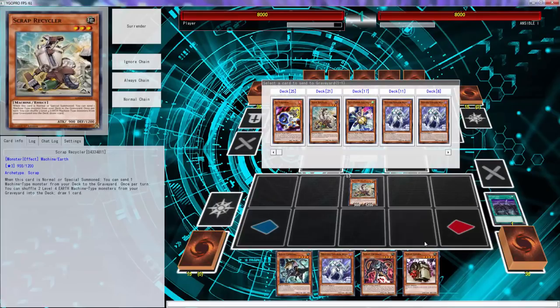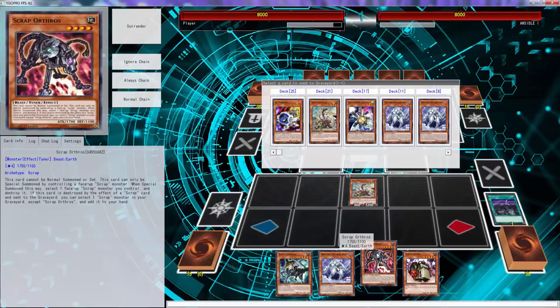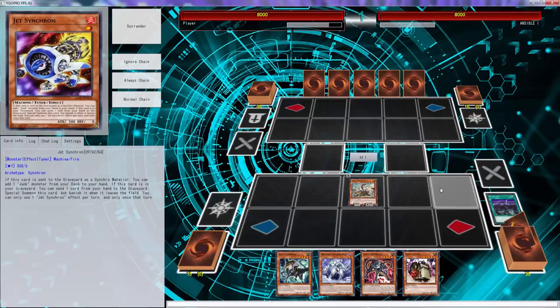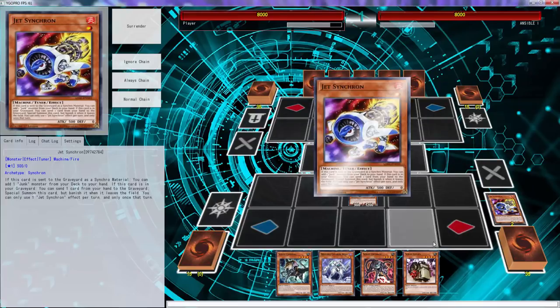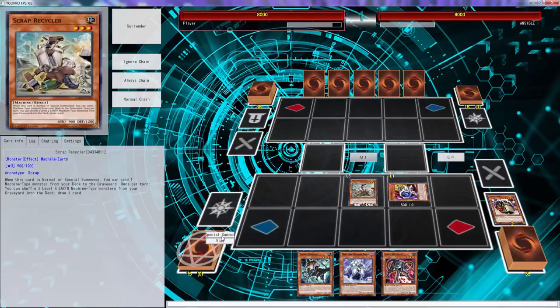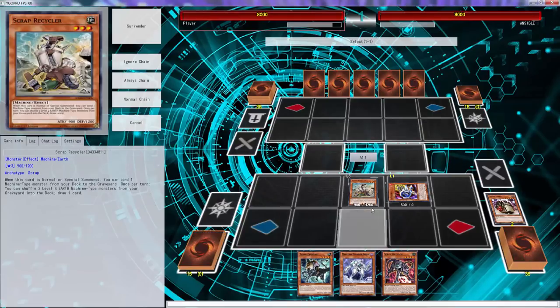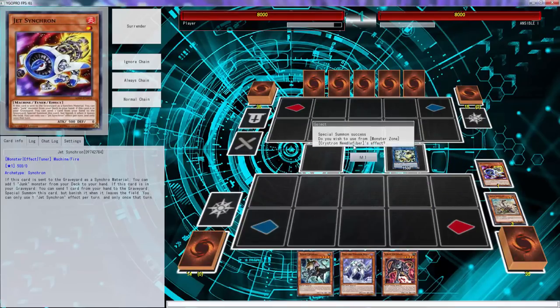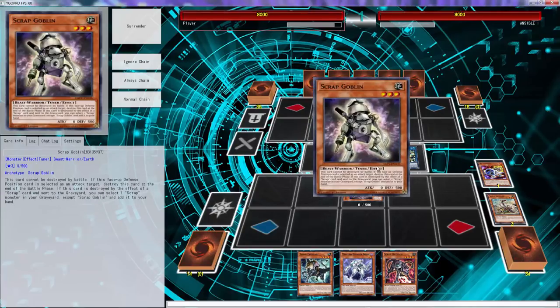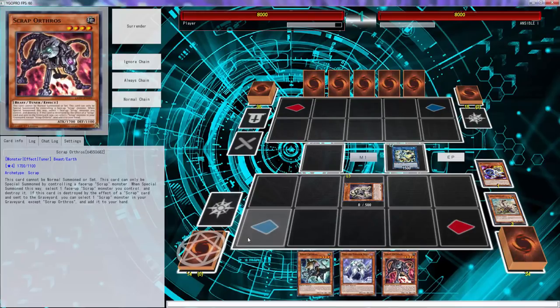If we special summon this, we won't get anything back. We need to get the key guy out — that's just 100% mandatory. Needle Fiber is there for that: Needle Fiber triggers, gotta bring out the guy, gotta bring out Scrap Goblin. Then that has to pop, so we're gonna wait for that.